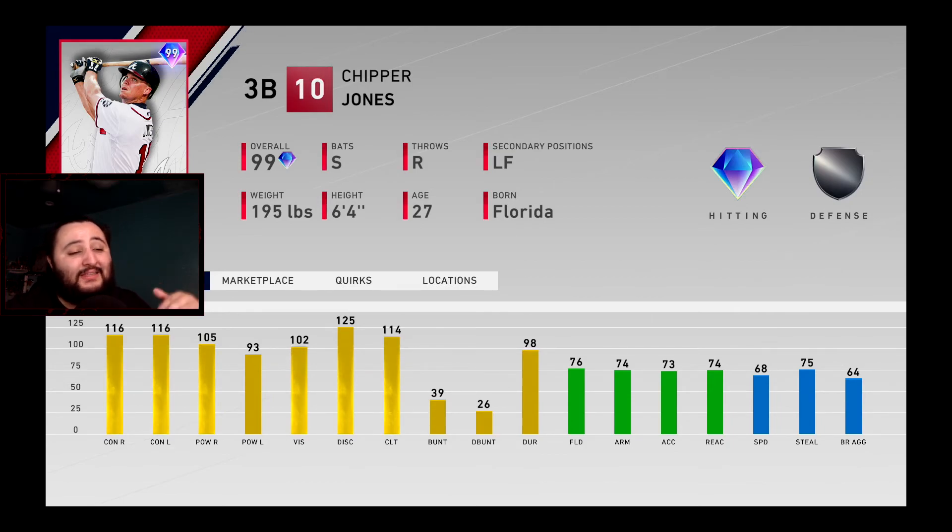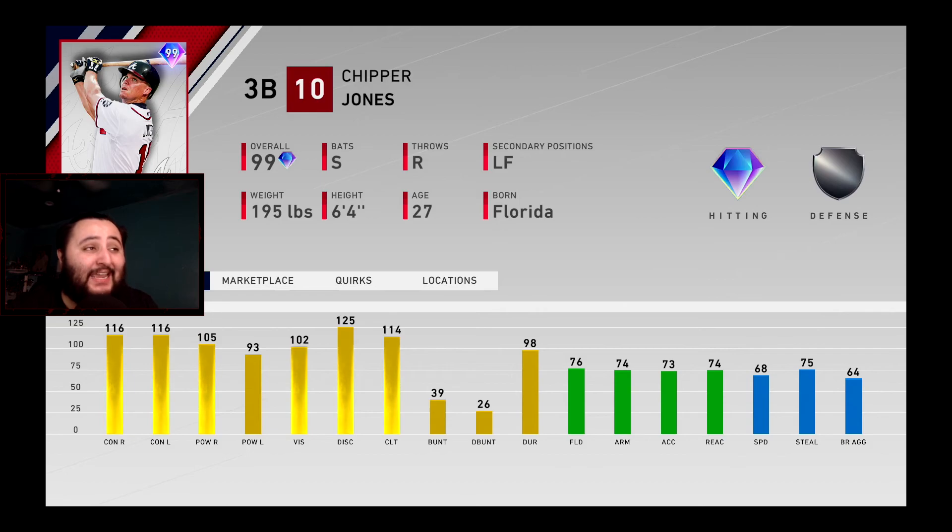I think Jose Ramirez is the best third baseman in the game right now. Not to mention all his stats go up by three once you prestige him, so he just gets that much better. SDS kind of snubbed the Chipper Jones card — they could have made him a lot better but they didn't. They watered him down, but it is what it is.